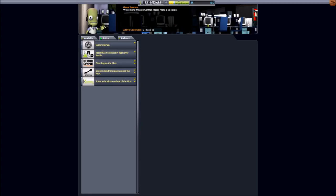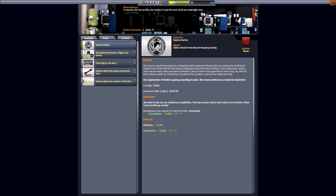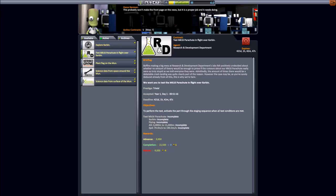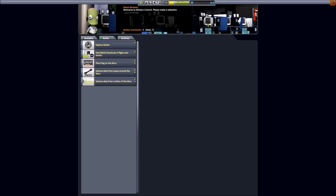Let's take a look at our contracts. We've still got an orbital rendezvous around Kerbin — we've got all the time in the world for that. We also need to test a parachute; it wants us to be between 3,000 and 11,000 meters at 70 to 190 meters per second. I think we can do that pretty easily — just make a little ship that'll fly up, hit those conditions, and parachute.